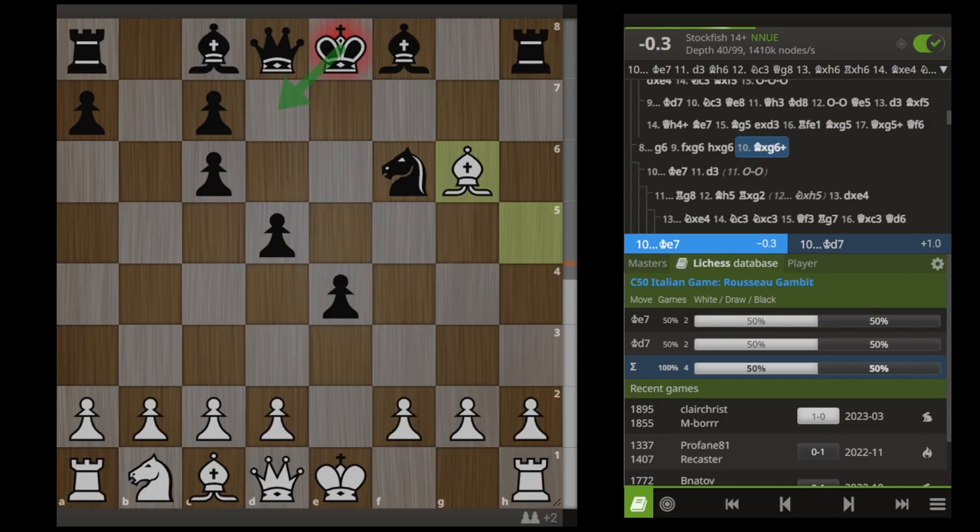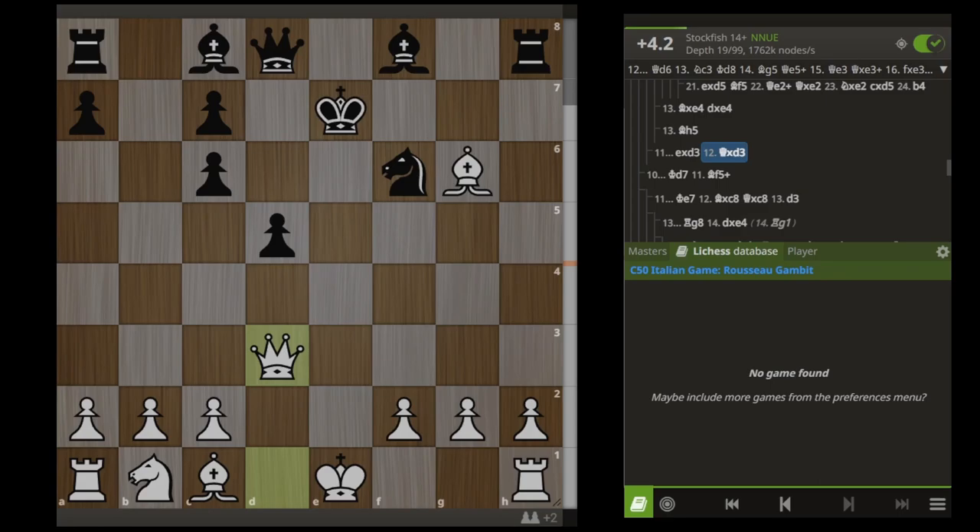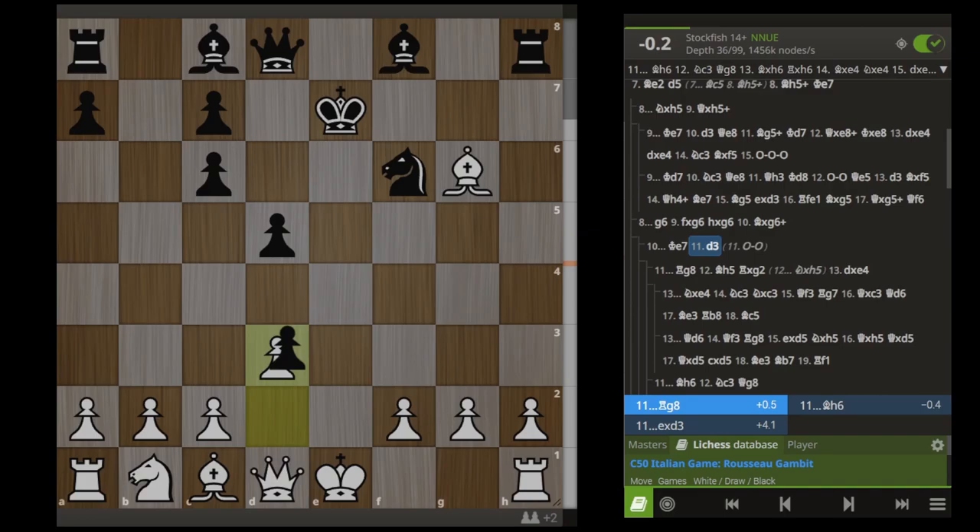Going back, White King D7 loses the advantage immediately. Black can try to hold on here also with King E7, but in this case we play D3. And unless Black is playing that weird engine line from before, they're going to end up in a much worse position. For example, if Black were to take on D3 — plus four immediately, we're up two pawns, Black can't castle, king stuck in the middle, we win.